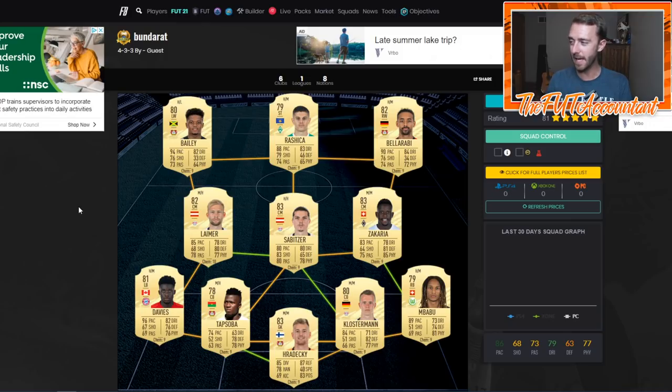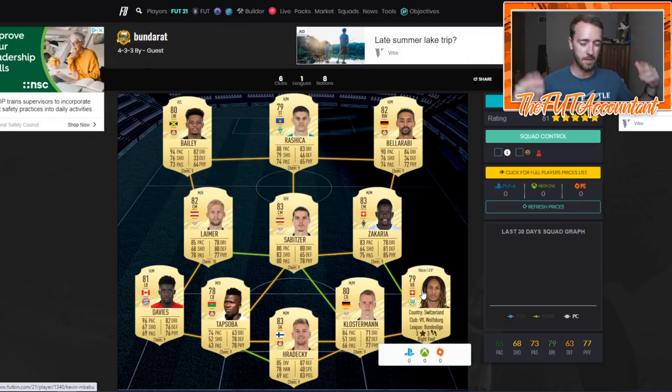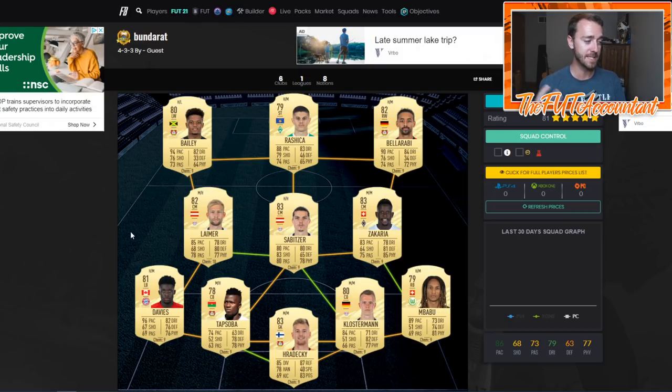Here's another Bundesliga squad. If you're looking for a legit starter squad under 100,000 coins that you'll eventually sell and upgrade, Bundesliga and La Liga are kind of the way to go - Premier League, French, and Brazilian players are probably going to be overpriced. This squad would be a value type squad. Rashica won't be expensive, Bailey will be a little pricey for his pace, same with Belarabi. The players I'd be most worried about are Davies, Klostermann, Zakaria, and Mbabu. Davies is going to be pricey because he's a top four or five left back to start the game in terms of meta.